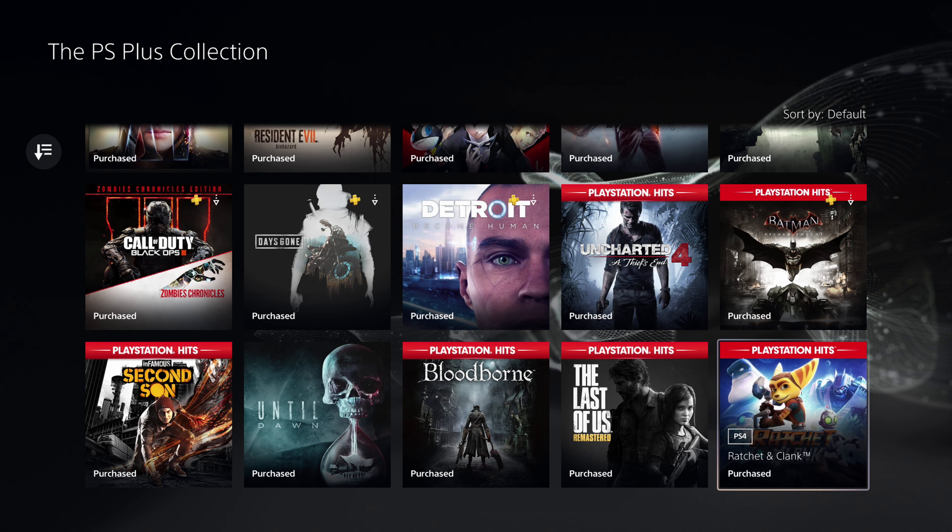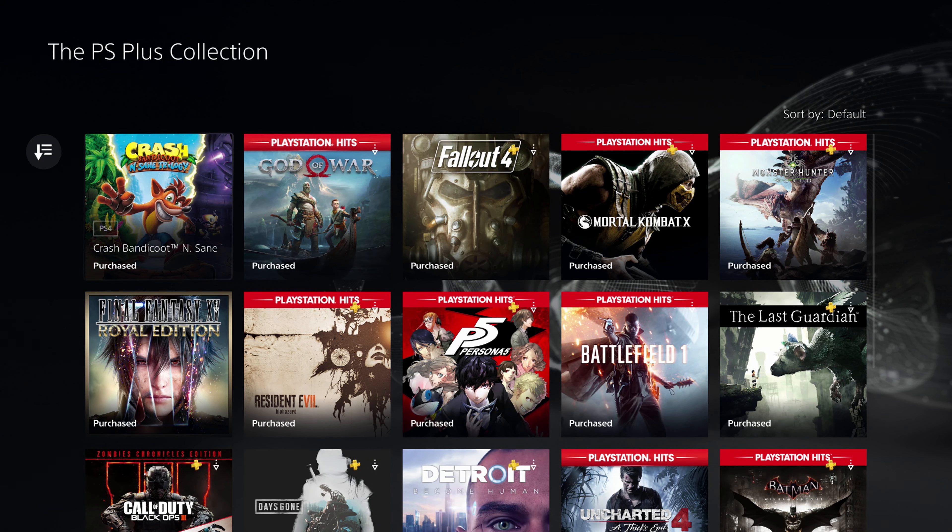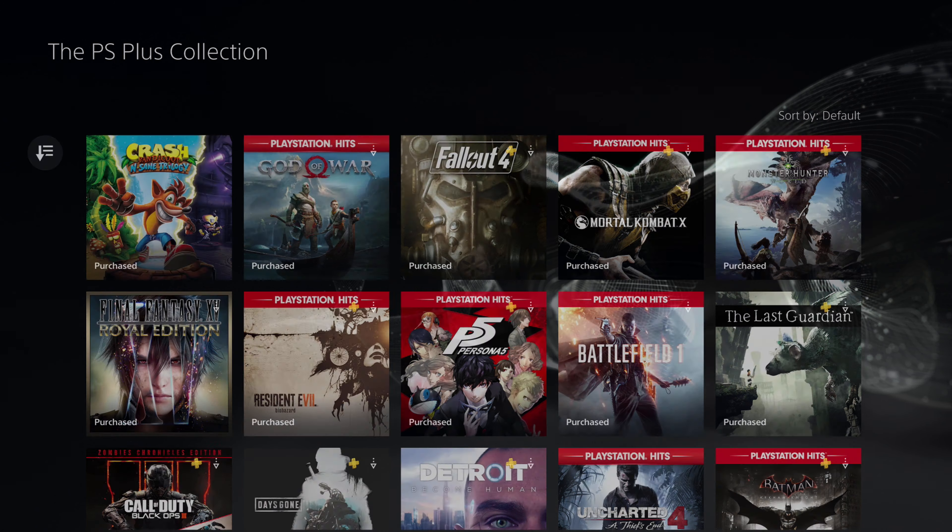Basically you click each one of those, go and subscribe to each one of them — the term they use is "add to library" — and you're good to go. Now for you guys who might be new to PlayStation Plus, basically this is a feature sort of like Xbox, and it might actually be cheaper.